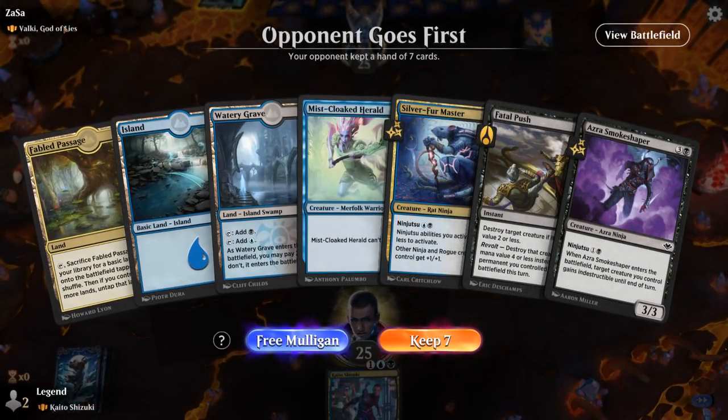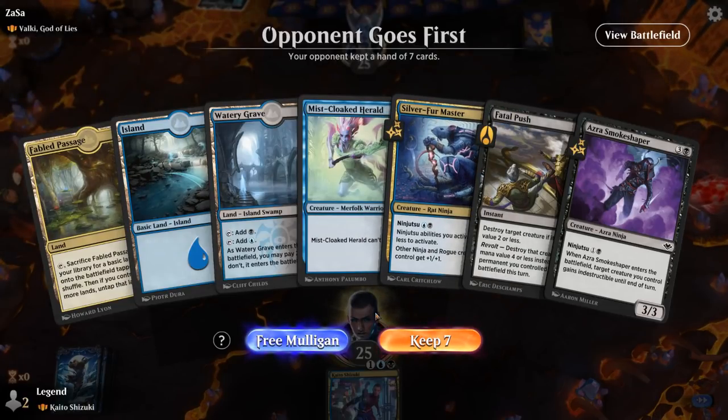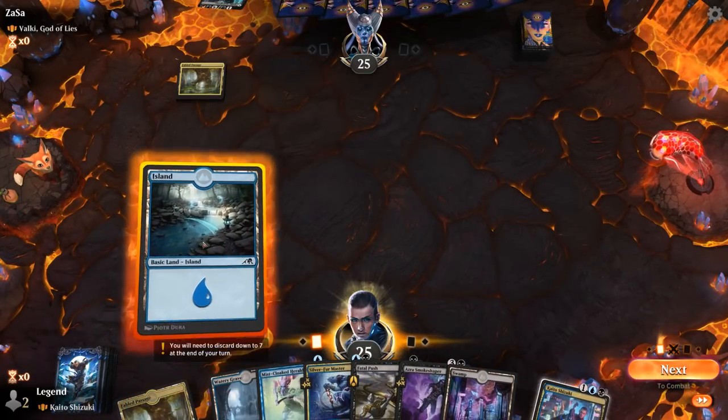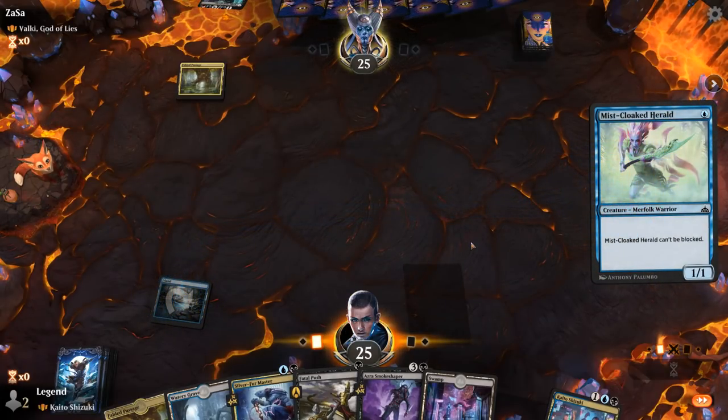Alright, we're on the draw facing Valkyrie slash Tybalt — so red-black control. Our hand is okay. Don't expect Fatal Push to be amazing, but Fabled Passage can maybe enable Revolt for it.